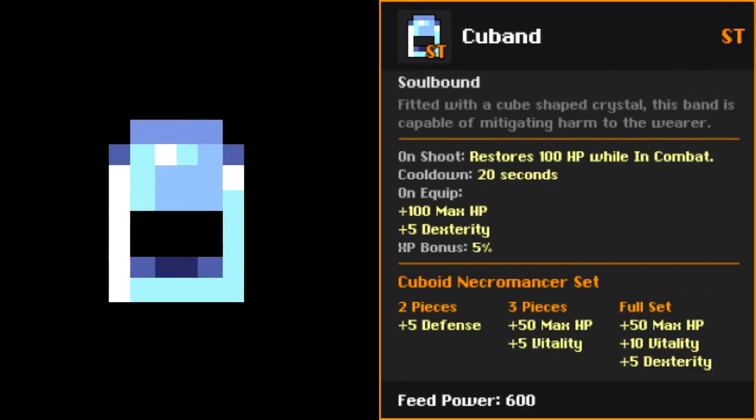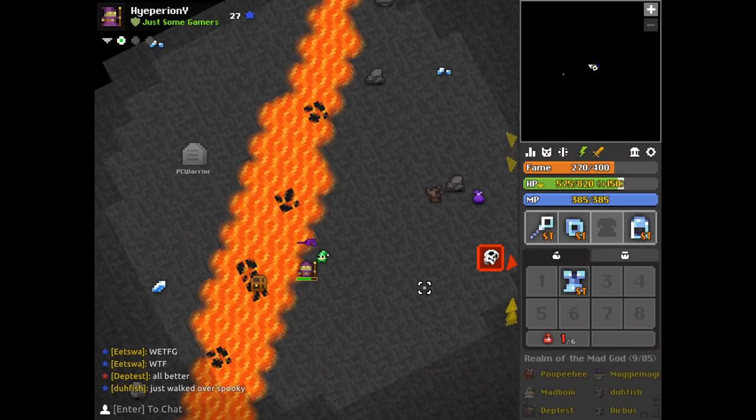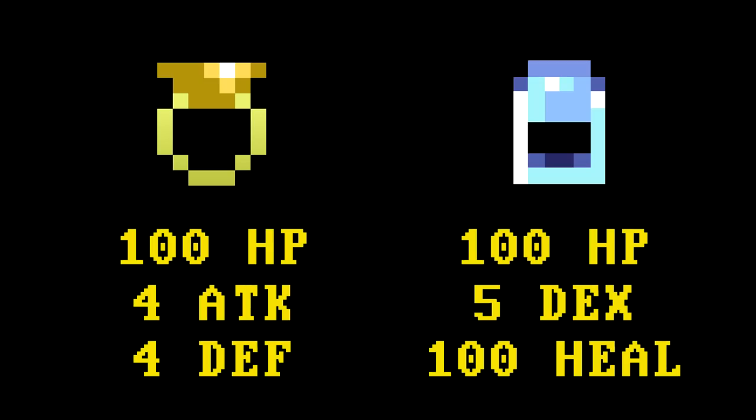For the final piece of the set, we have the Q Band. This accessory gives 100 HP and 5 dexterity, with the passive ability of healing you for 100 HP when you shoot while in combat — on a 20-second cooldown. It's very comparable to the popular Ring of the Pyramid, which gives 100 HP, 4 attack, and 4 defence. The Q Band gives 5 dexterity instead of 4 attack, which I think is a better bonus, and its healing perk is about the same as having 4 defence if not better. So overall this may actually be a better Pyra.